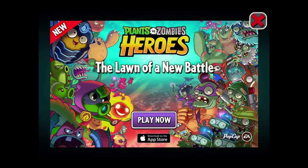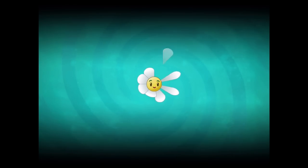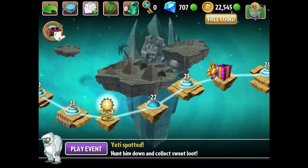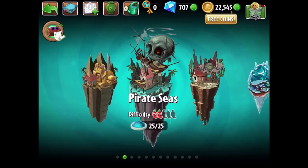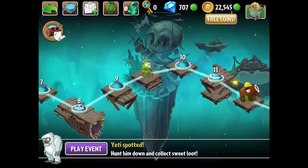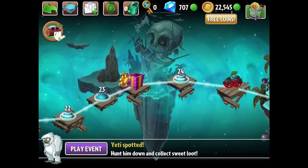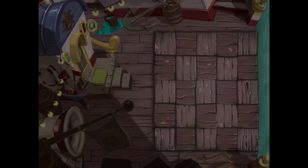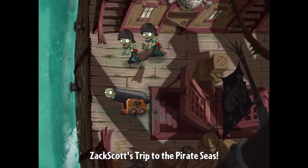Plants vs. Zombies Heroes now has a worldwide launch — go download it, it's free to play. I have a video of all the latest updates today. Now I'm going to go to the Pirate Seas stage really quick. I predict I will be stunned if the Witch Hazel holds its own on a stage like this. The thing that's preventing the Witch Hazel from being played in mass is the fact that it takes so long to recharge. I'll be astounded if, once you actually have them in mass, it really works how you want it to.